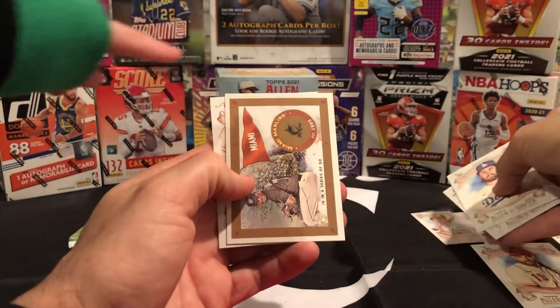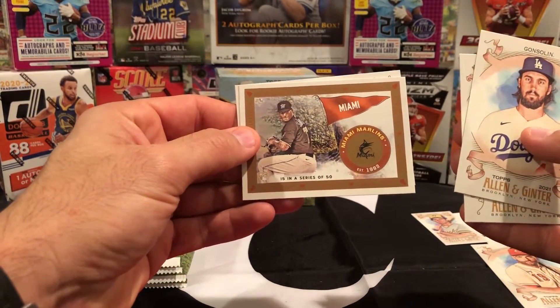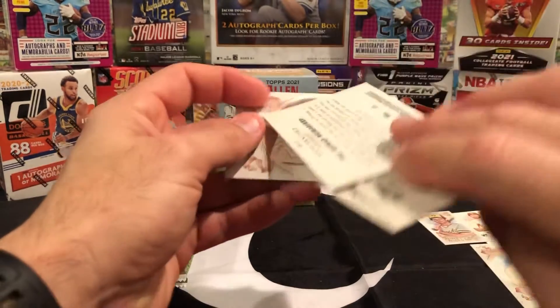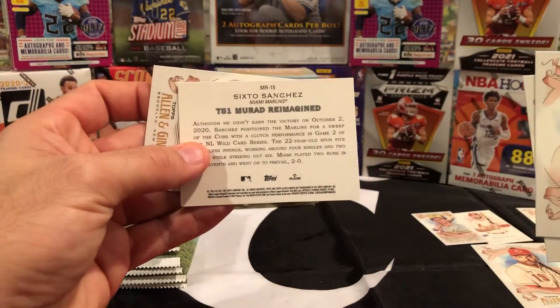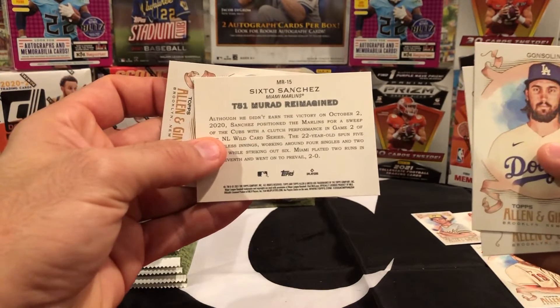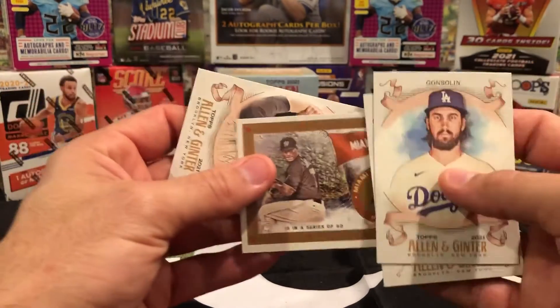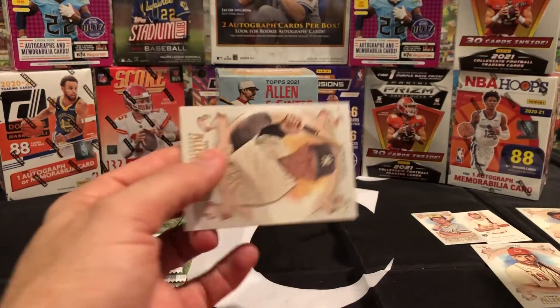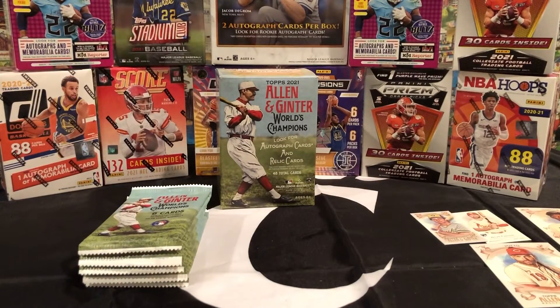We got a mini Paul Molitor — that's a better one — and a Miami Marlins card. That's pretty neat. That is one of my favorite teams. It's a 6-2-6 Sanchez — that's a really neat Miami card. DJ LeMahieu. All right, next up — got five more packs to go.